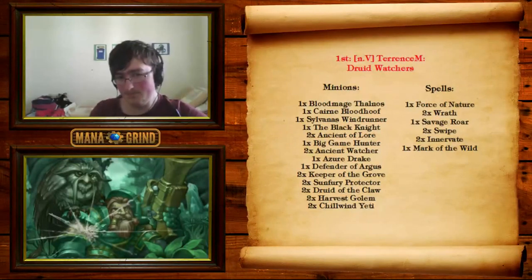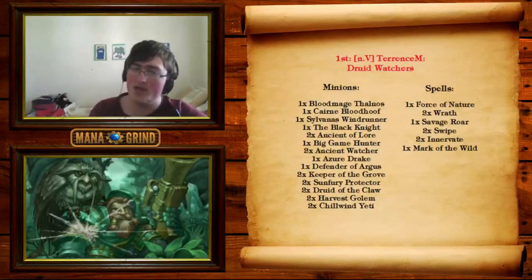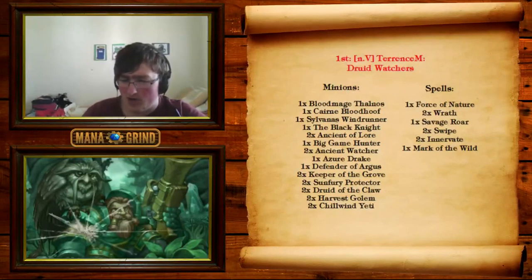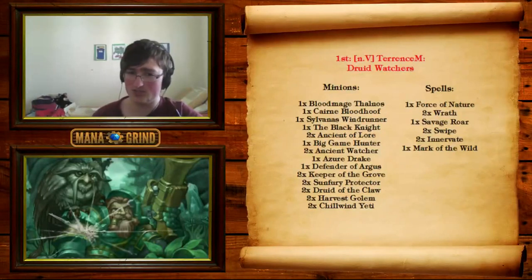Now onto the spells. We have the pretty standard double Wrath, double Swipe, Innervate, Force of Nature, Savage Roar combination — that's standard in almost all Druid decks, so I'm not going to go over that. But the Mark of the Wild tech card is something which a lot more people have been running recently. Some people run two of, but I don't really like two — they seem to get stuck in your hand a lot. Having one is really, really nice. It's also an extra defensive option on Ancient Watchers: put it on an Ancient Watcher and you get a 6/7 with Taunt — they're probably not getting over that any time soon. It doesn't even get hit by Big Game Hunter, so it's a very potent wall. You can also put it on a Druid of the Claw to make a 6/8 with Taunt — again, very difficult to remove.